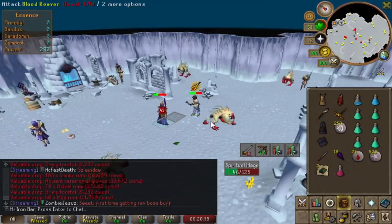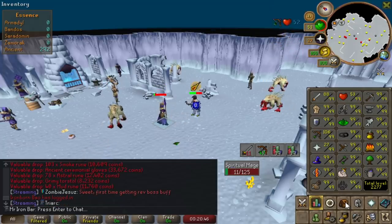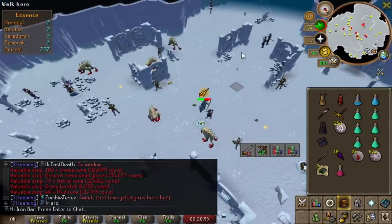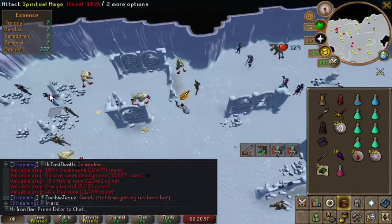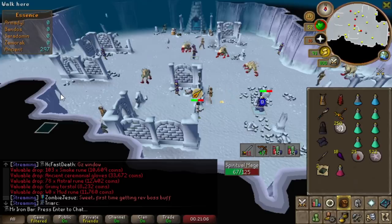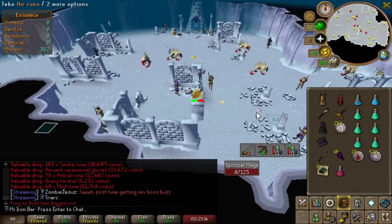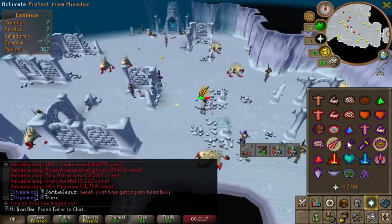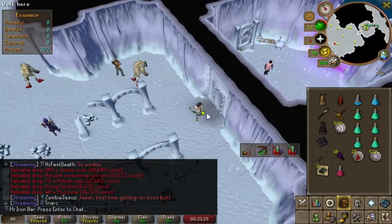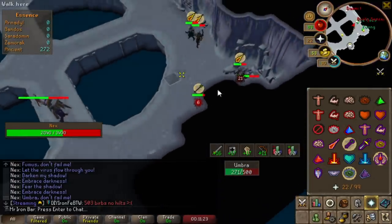I'm going to stock up on KC before I even start a session of Nex, because that saves us from having to re-KC between every trip and allows us to do comfortable one-kill trips if things go bad. When you go for KC just for one trip, you're kind of forced to overstay, and then we don't even get the kill - we just waste time. Stocking up KC allows us to be really flexible: we can do one-kill trips, two-kill trips depending on RNG or supply situation, and keep coming back without waiting for everybody to get KC. This is the best we can do right now.